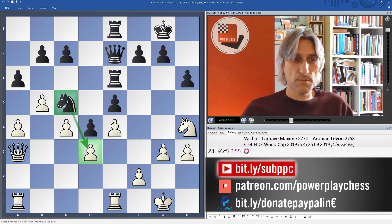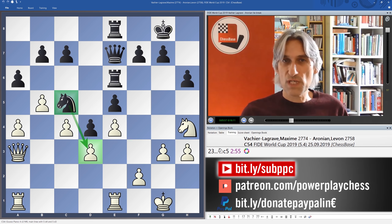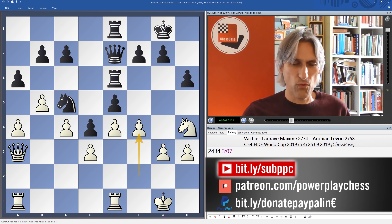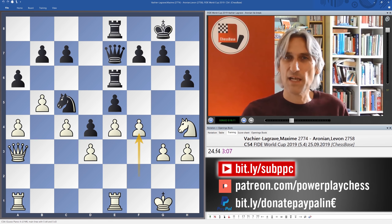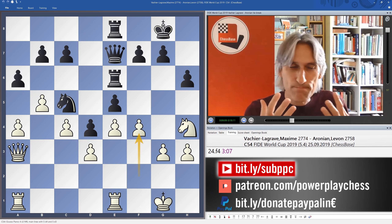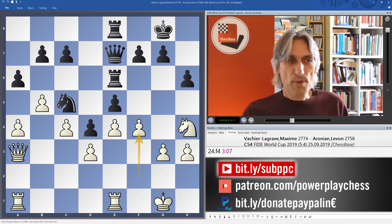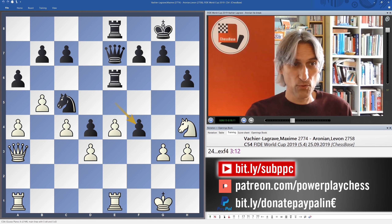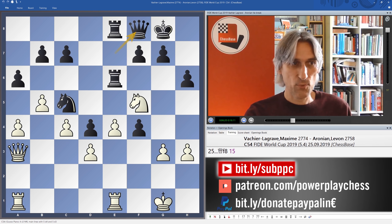So Maxime had a little bit of a think here — he invested three minutes over his next move, f4. But oh, that is risky. I can understand why he wants to lash out to try and shake this positional superiority that black has. But he's overlooked something. Pawn takes pawn. After knight f5, the queen came back and pawn takes pawn.